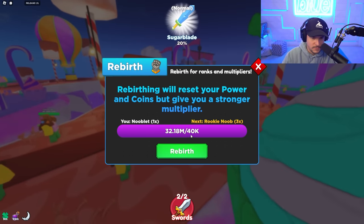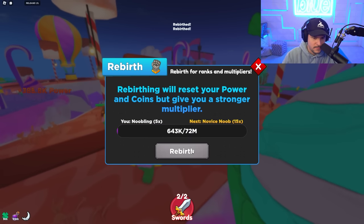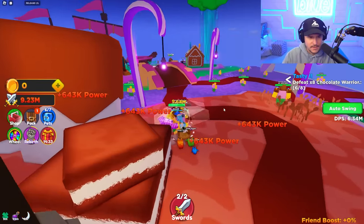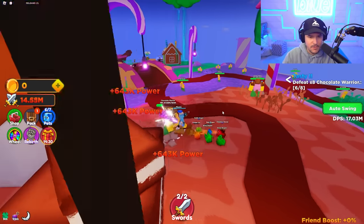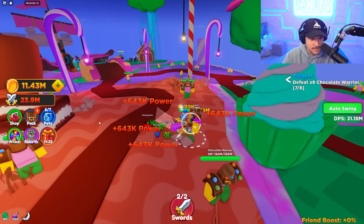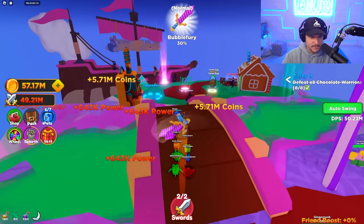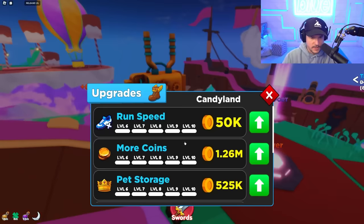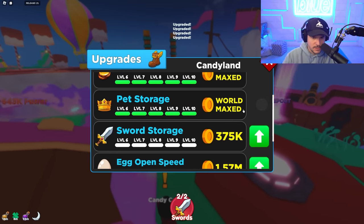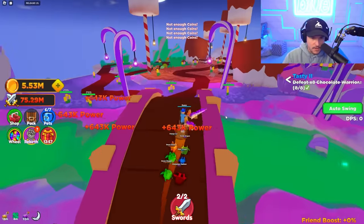After rebirthing, it doesn't take very long to get back up — that's not too bad. It's making my power go up way faster, but now I have no coins, which is kind of awkward. Nevermind — now I have 22 million again. That was easy. Rebirthing definitely helps a bit. Let's go over here to the upgrades: run speed maxed out easy, more coins maxed out easy, pet storage maxed out easy, sword storage — I almost maxed out everything already. Wait, I'm actually destroying this world.